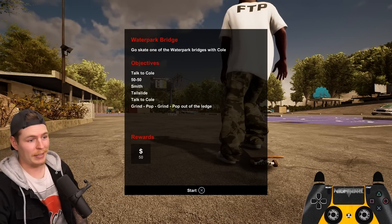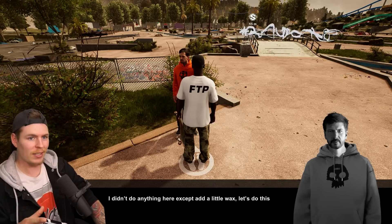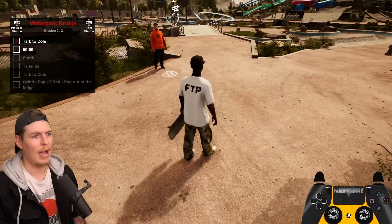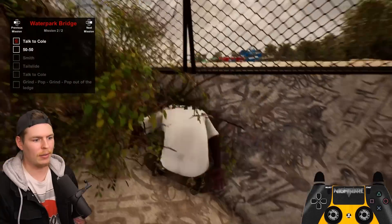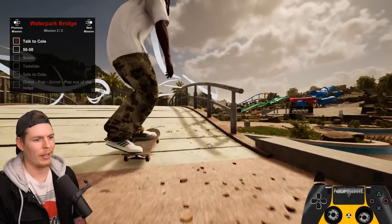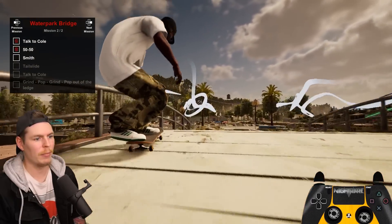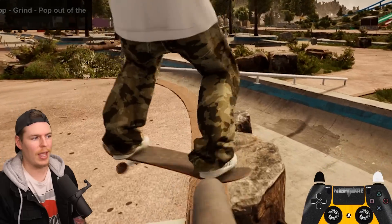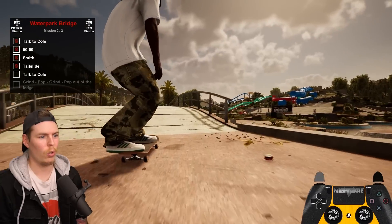We got to go all the way back, cross this bridge, talk to Cole, and he's going to ask us to skate that bridge we just crossed. Now we got a 50-50 — you can do this backside or frontside on either side. Actually let's go for a backsmith, that's more fun, and then a frontside tail. I'm not going to talk to Cole until I get a good front tail — there, now I may talk to you.